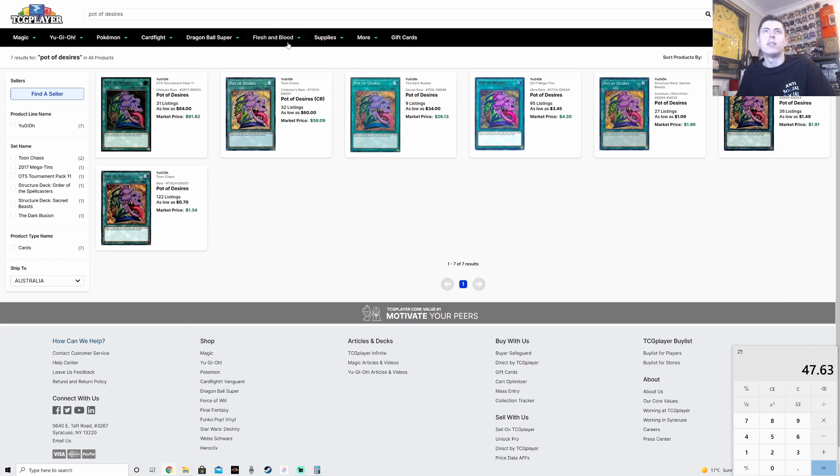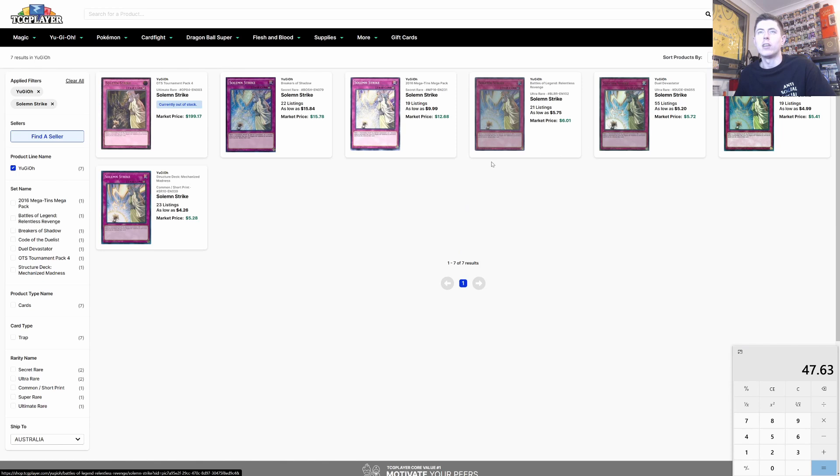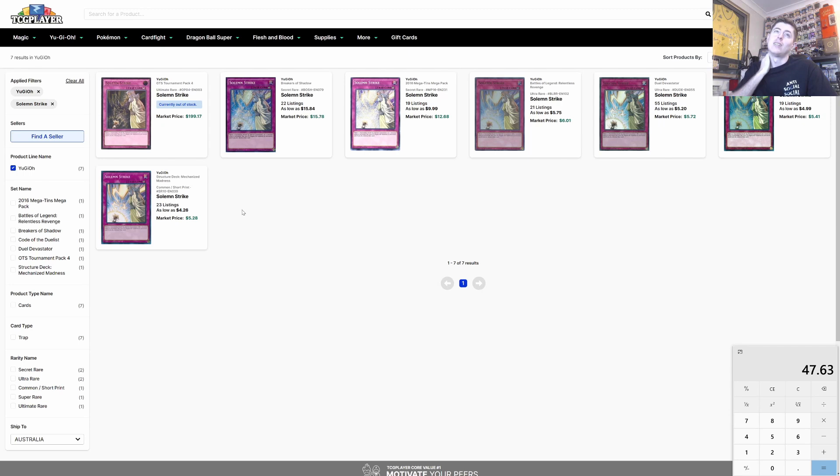We can either play this like a super stun build or a hand traps deck — we'll play a bit of both. Ash Blossom is probably going to be like $18 a copy, which will completely blow our budget. Solemn Strike is $5.28 a copy. We'll have to come back to these — Solemn Strike might be a bit much right now, so let's look elsewhere first.